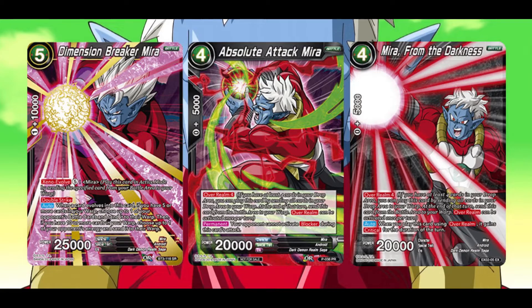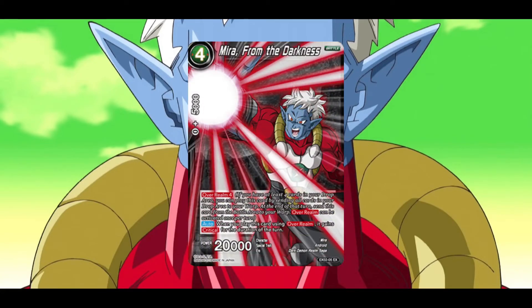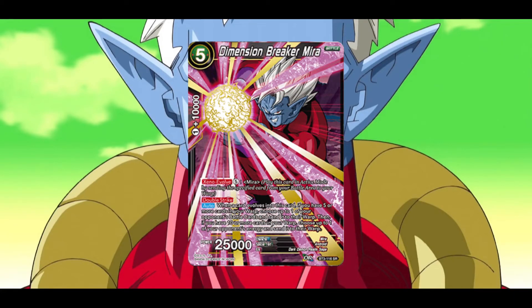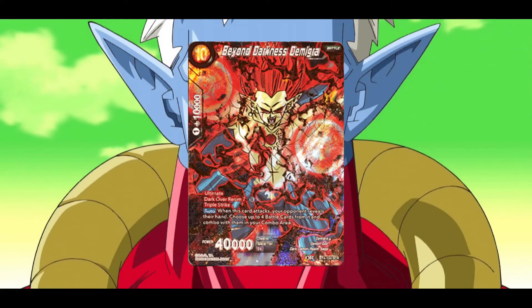Here we have just a few cards that are going to help you get through the mid game. When you use Absolute Attack Mira, it doesn't let your opponent use Blocker for the turn. Mirror from Darkness gives Critical, just denying your opponent some resources. And you'll definitely have 10 or more cards in your warp area when Dimension Breaker Mira comes down, so you can end up negating one of your opponent's energy and putting it in their warp. And if your opponent has something that you really like that's 3 or less, you can steal it with Smiling Towa. And finally, right when you're about to win the game, you just drop the SCR and slam and steamroll your opponent.